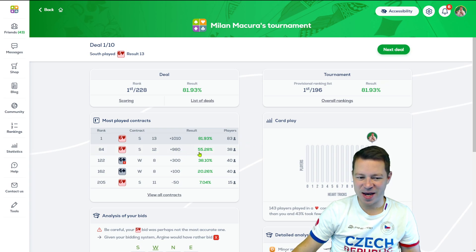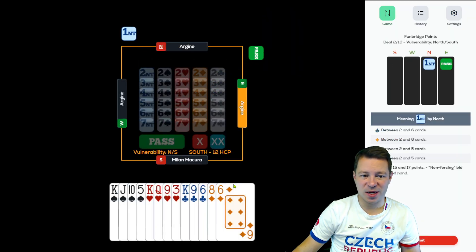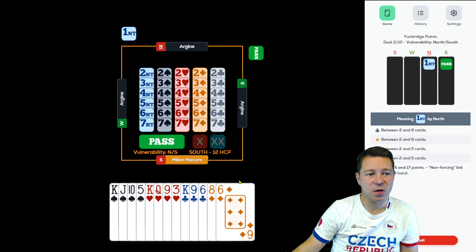Making 980 is only 55% because the majority of players ended up in 6 hearts. And that's the difference between matchpoints and IMPs — in IMPs you just want to make, no matter what.